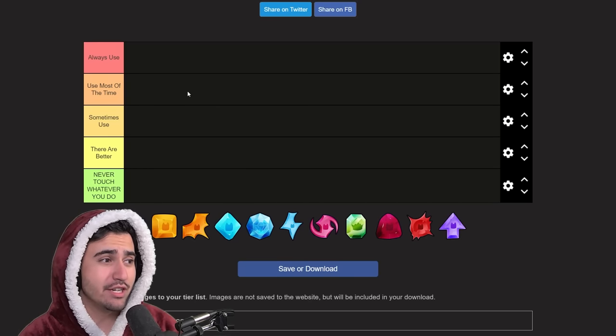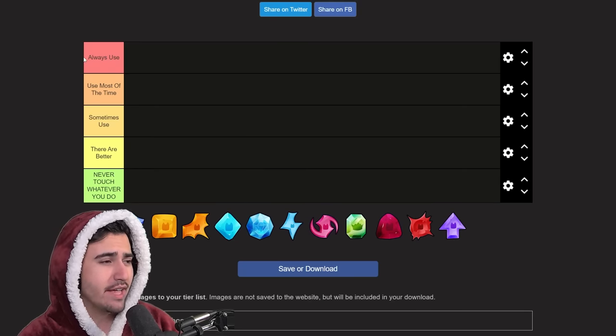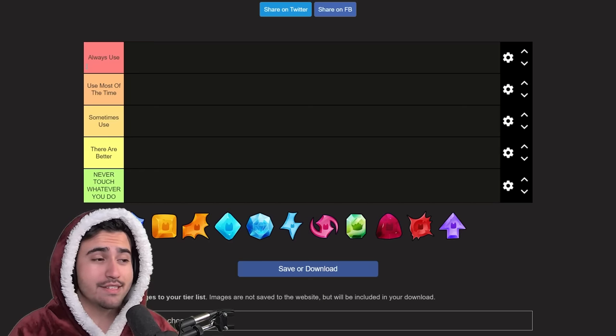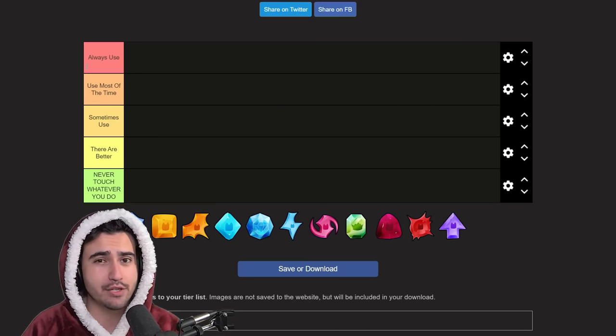Here we have the tier list. I changed it up from the traditional S-to-D format to a different format that works better for the charms we're always talking about. Keep in mind this tier list is just my opinion — there is no wrong or right way; it really truly just depends on your situation which charms you should be using.